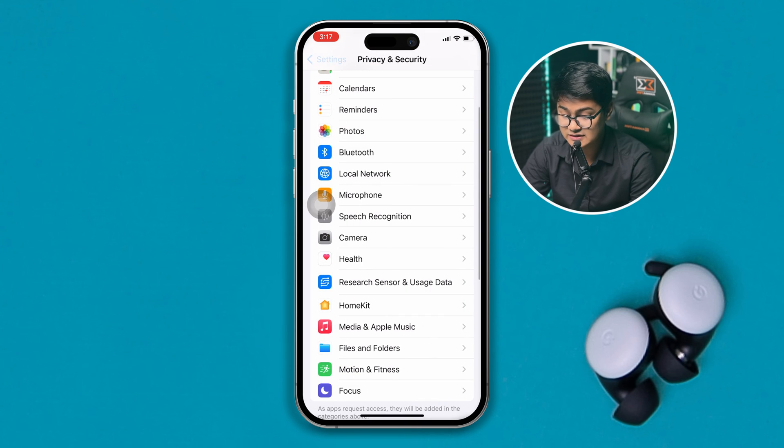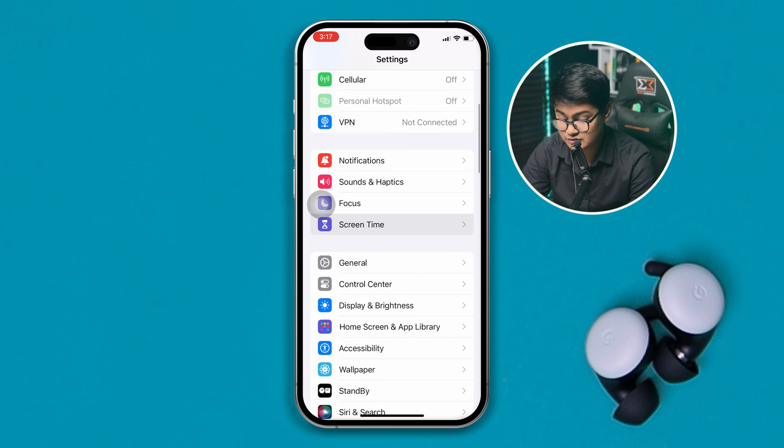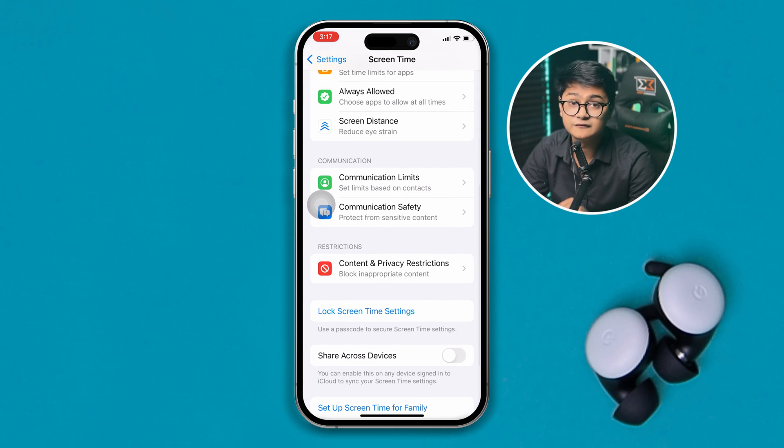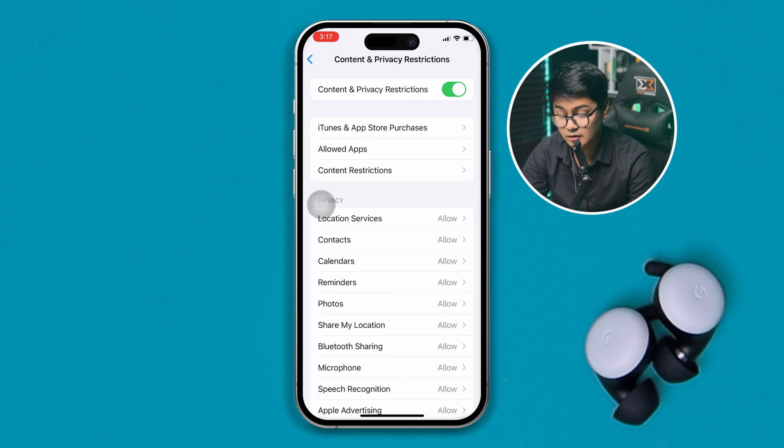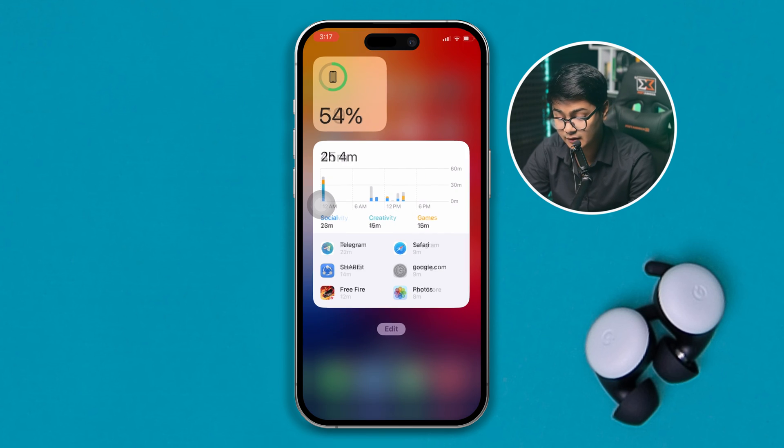Also go back to the main Settings, go to Screen Time, scroll down to Content & Privacy Restrictions, and if that option is enabled, go ahead and disable it. Then close all applications running in the background and restart your iPhone.